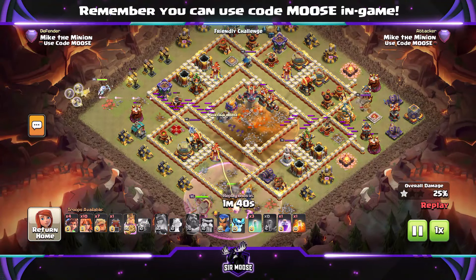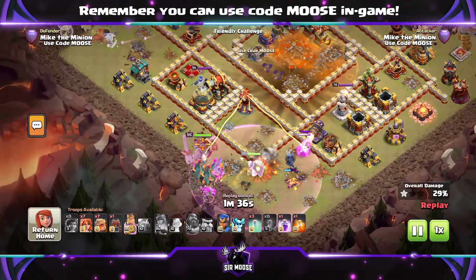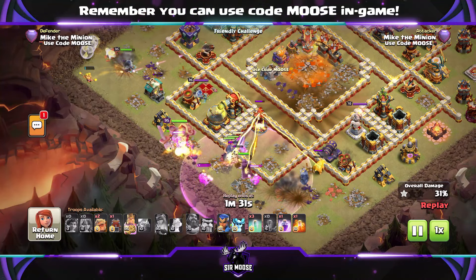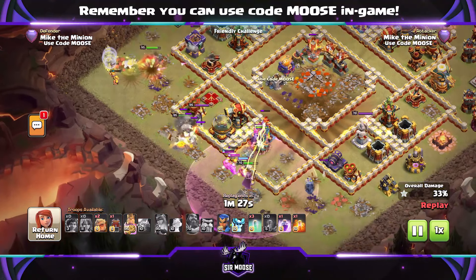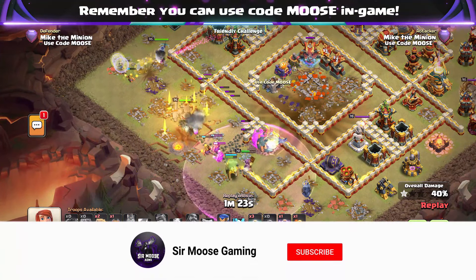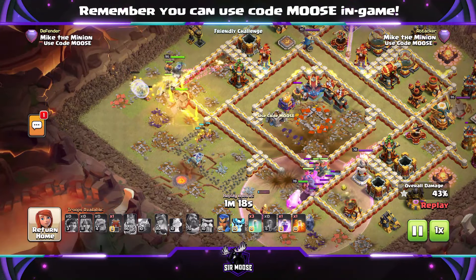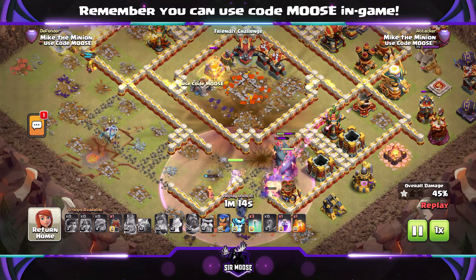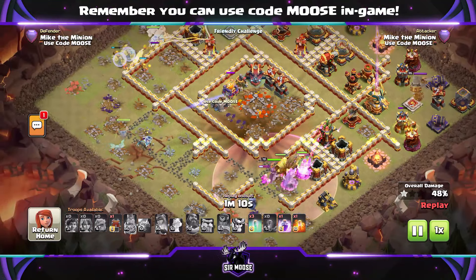Now, is this the best attack strategy at Town Hall 16? Almost certainly not. Is it the most impressive if it goes right? Yeah, I think it is. It's going to take some practice. You're going to have to think about your Warden Walk, make sure your Warden is okay, think about how you're going to get that Fireball to the Town Hall area, put down your Earthquake spells and then use the Giant Arrow. Make sure you line up the Queen so the Giant Arrow hits the Town Hall as well. One thing to remember, of course, is watch out for Battle Builders — if they start repairing the Town Hall and you take too long to send in that Giant Arrow, it might have been repaired and then it might go wrong.